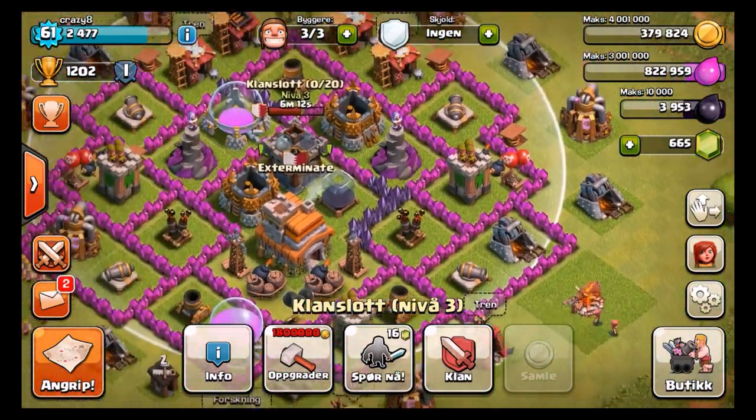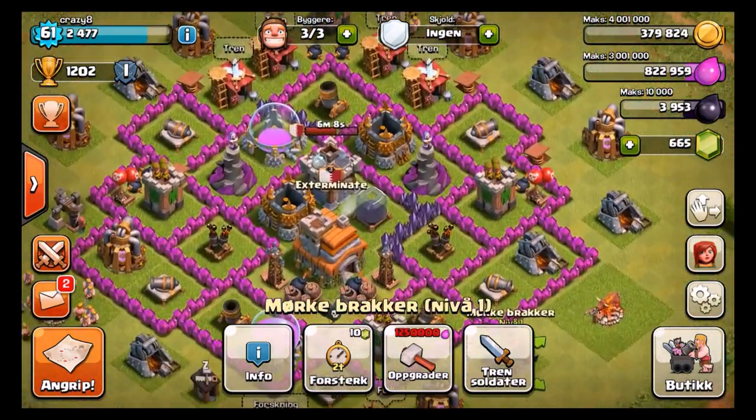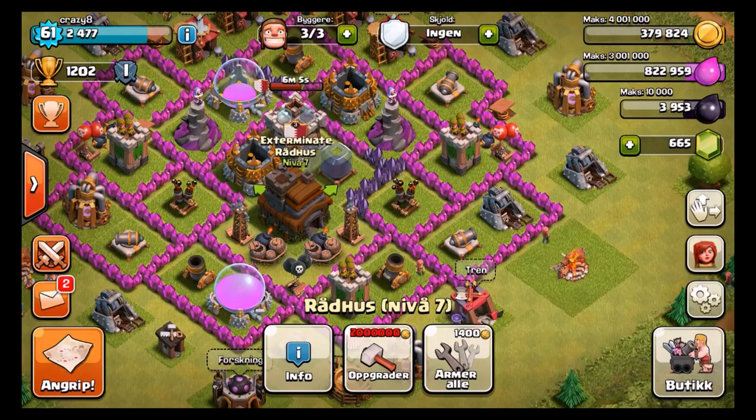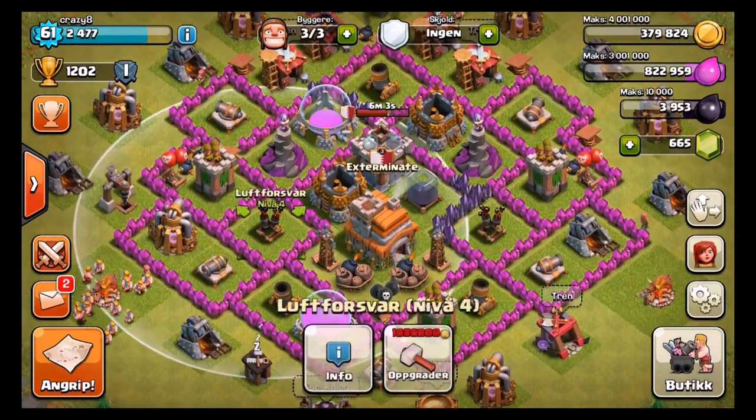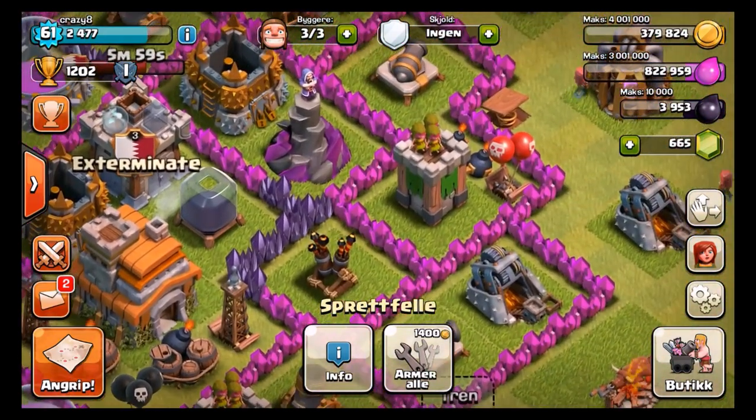So if you do encounter this base, you probably want to attack from the sides. This would be a good base without an off-center Town Hall — going to be baiting them out. Air defense coverage is very nice, and we got some traps integrated inside the base, as you guys can see.